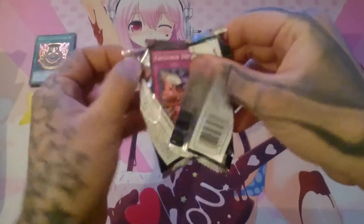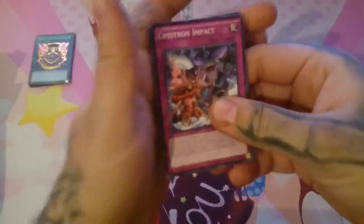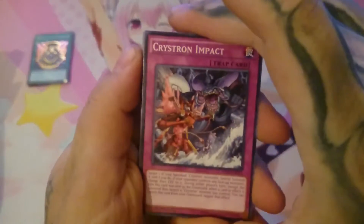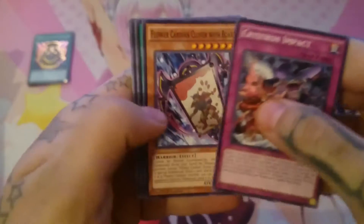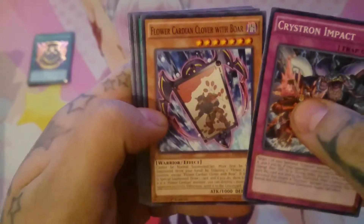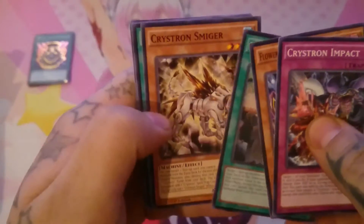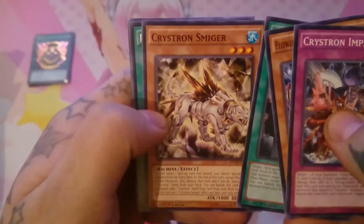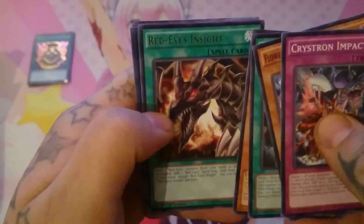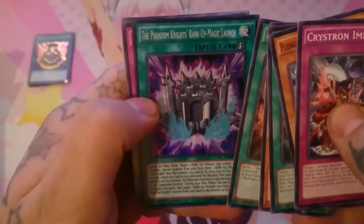Every time I open these packs differently, I don't know why. Crystron Impact, Flower Cardian Clover with Boar, Recombination Device, Crystron Smiger — I know — Red Eyes Insight, and Phantom Knights Rank-Up Magic Launch as the super rare.